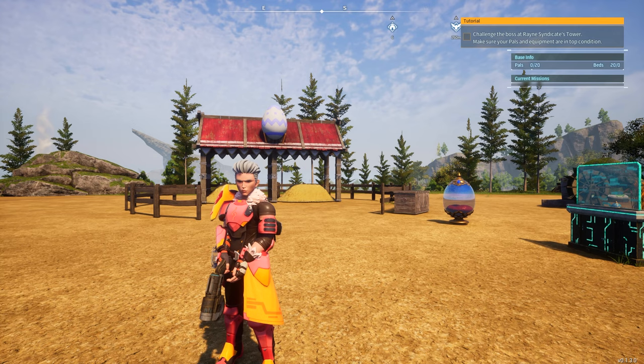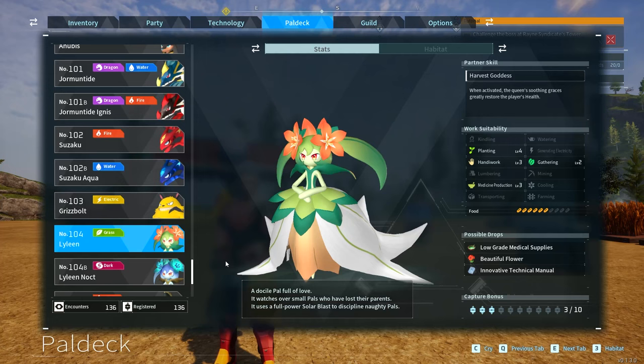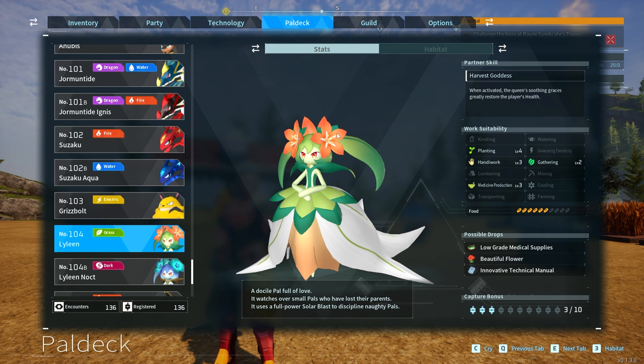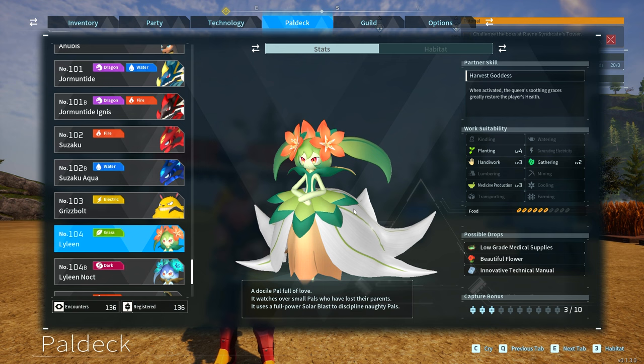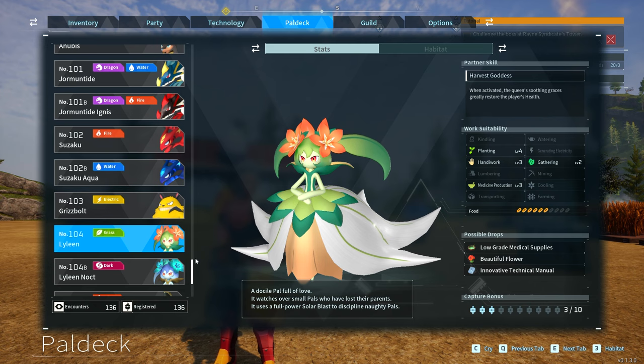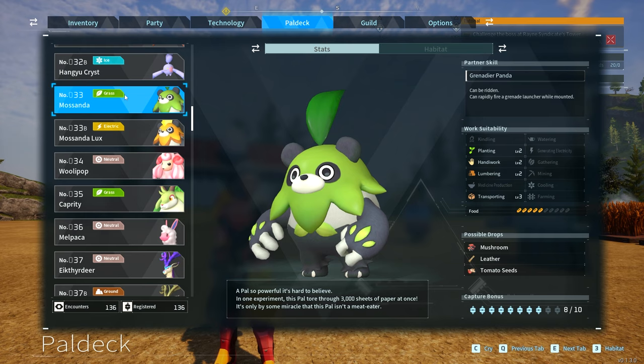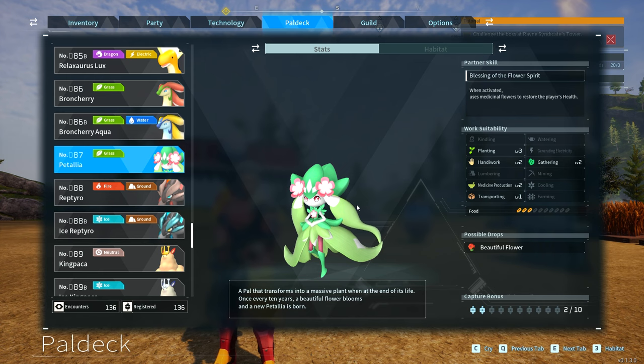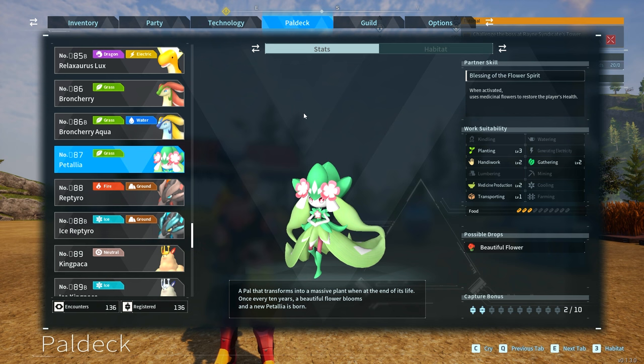Lastly, we have Lylene, who has a handiwork of 3, planting of 4, gathering of 2, and medicine production of 3. It's a good well-rounded pal — a planter, gatherer, and medicine helper. Great for helping you around the base. Typically Lylene is found above level 40, but you can actually breed a Lylene really simply. The easiest combination is a Mosanda, which can be found at around level 25 to 30 in this area, and you're going to breed Mosanda with Patalia, which is also around a level 30 pal to get.